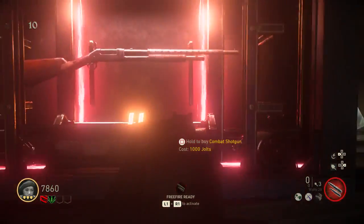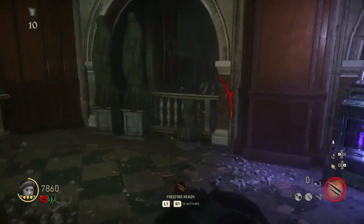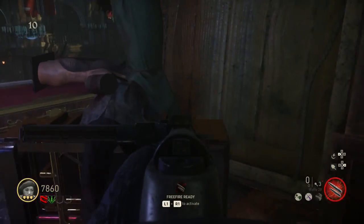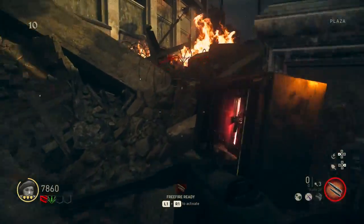Right here is the combat shotgun. Right here is the melee perk, which increases melee damage. And another Wonder Bus battery location — this is the final Wonder Bus battery location, but the Wonder Bus battery could spawn there. Going down here, we drop down and this is the plaza.